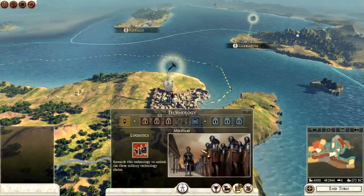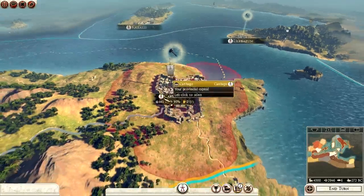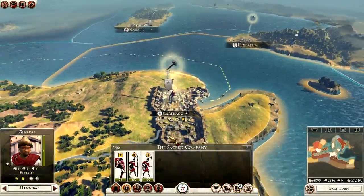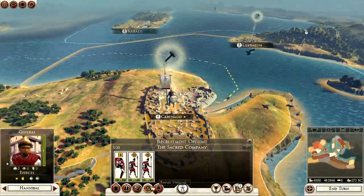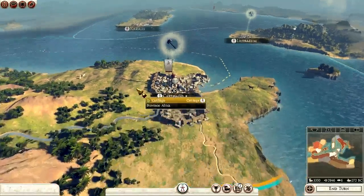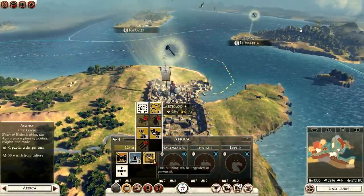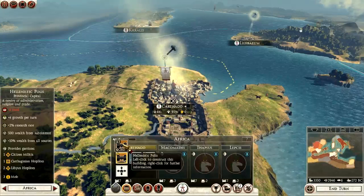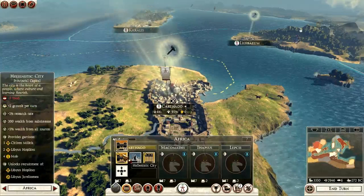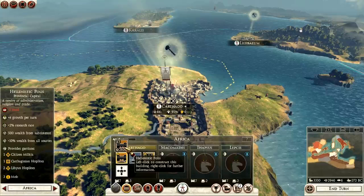Let's go straight to our technology. Straight away we will get a Periochi camp. Hannibal on war elephants — we'd like to see that, very much so. We need an army and we need to start spending some of our money. Carthage can be upgraded. Hellenistic polis: three mob, two Libyan hoplites, one Carthaginian hoplites, one Carthaginian hoplites and one citizen militia. A lot of money to spend early on.